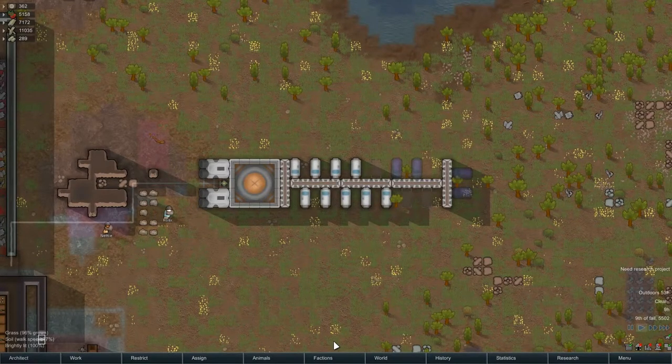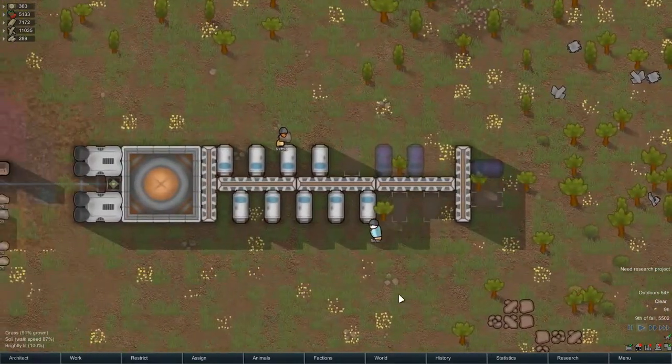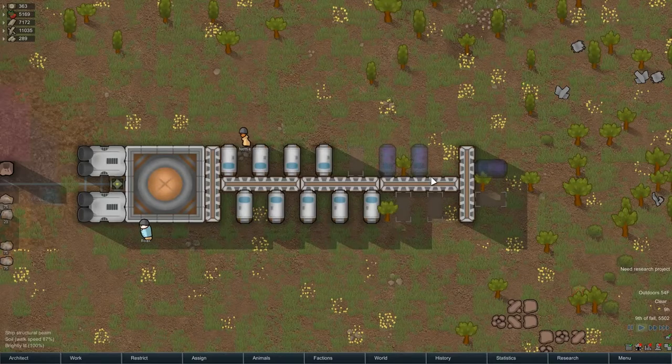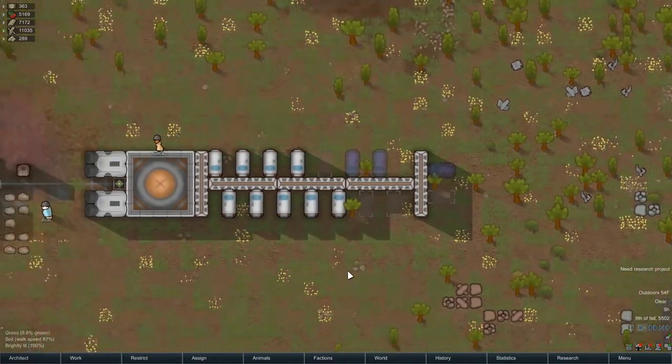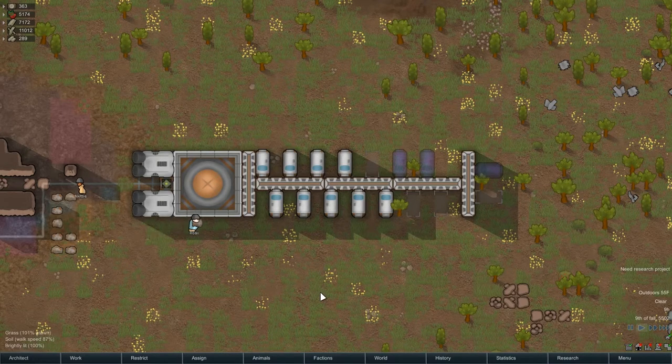Hey folks, this is Noble Rambler and welcome to what might be the last episode of Cougar's Hope in RimWorld. We've got our spaceship The Zipper being built here. I think that name fit pretty well and we're not that far from finishing, so I'll show you the rate that these guys are flying through it.